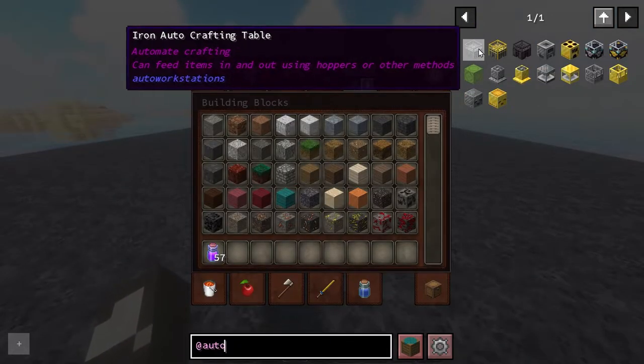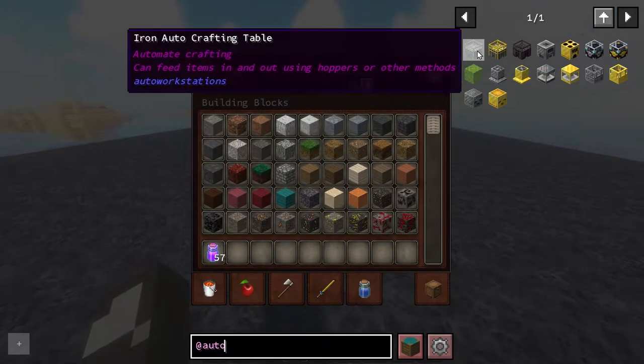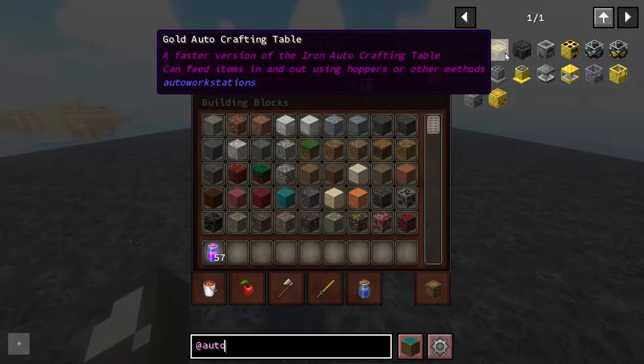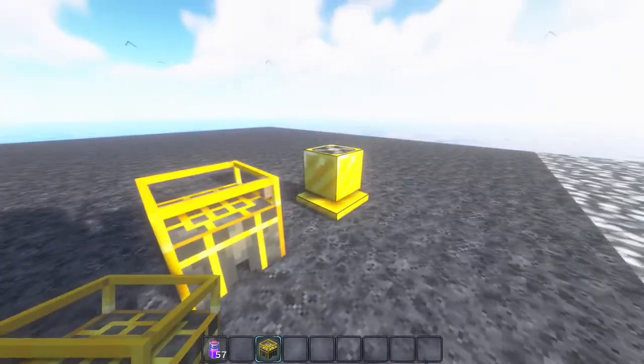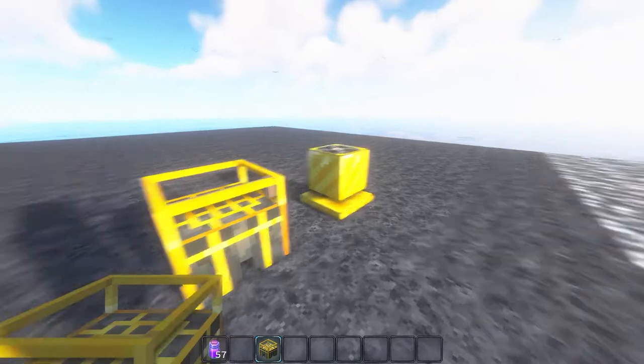Most of the Aurea Workstation blocks have got an iron and a gold version. Let's look at the gold versions. Here we have the Gold Aurea Experience Vacuum.